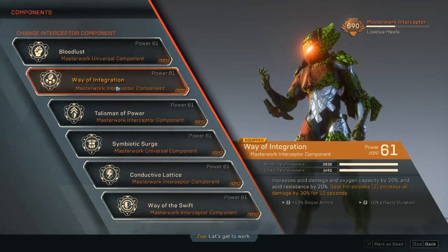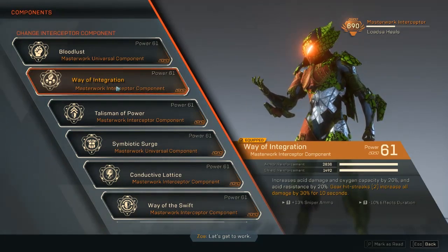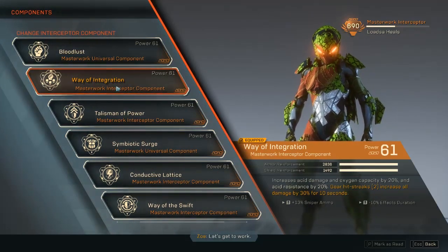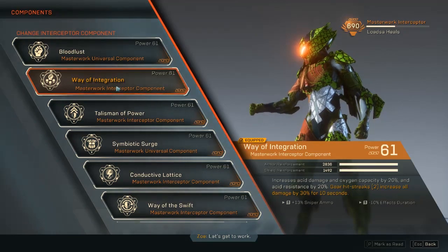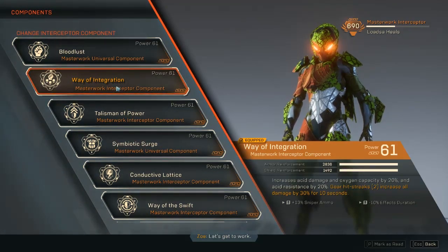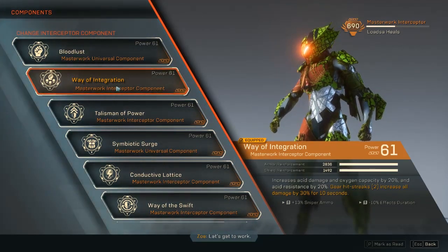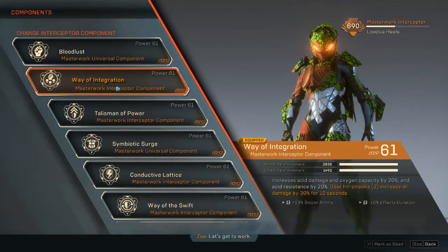Way of Integration is not a component I chose for its perks — I just don't have many interceptor components yet, so if anyone has a better suggestion please post it in the comments. The stats include acid damage and 20% acid resistance, which helps survivability against acid damage enemies. The gear hit streak perk increases all damage by 30% for 10 seconds when you hit two enemies with gear. You also get 10% reduction in effect durations, which is good for survivability.